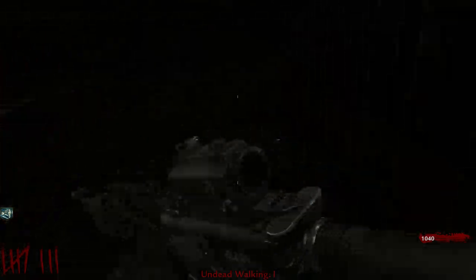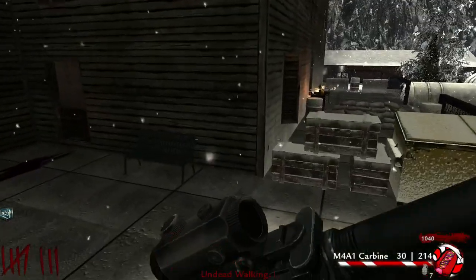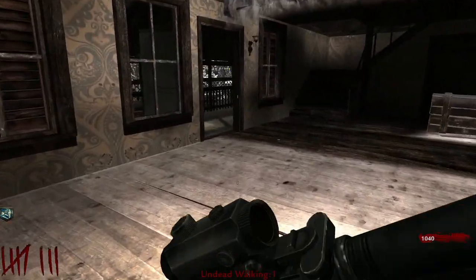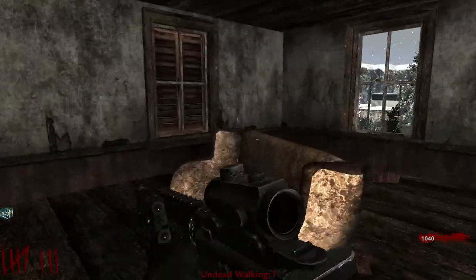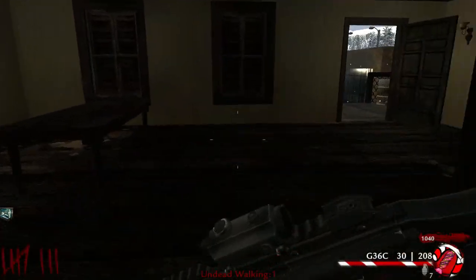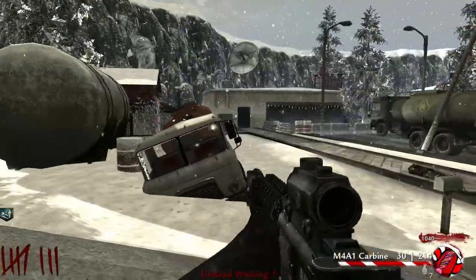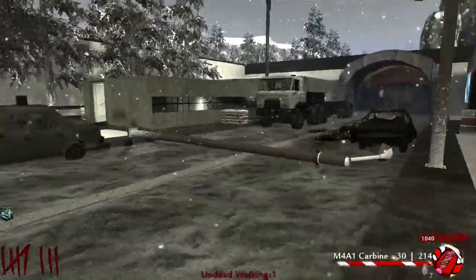Oh, this is Mule Kick again — absolutely nothing in there apart from Mule Kick. Come on, where are all the power boxes? Let's check up here real quick — that's just the Galvaknuckles in a box location up there. It looks like we're gonna have to do another round. Oh, over there — wait, is that it? Maybe no — you need to turn the power on first. I'm gonna go check near Quick Revive.